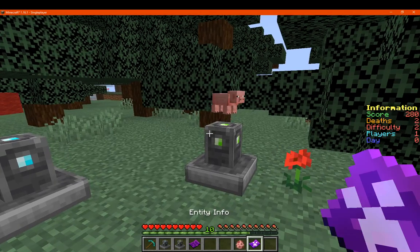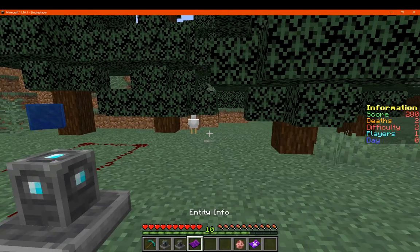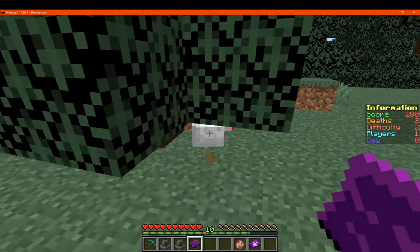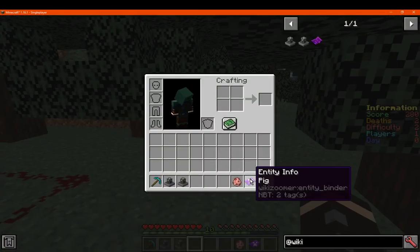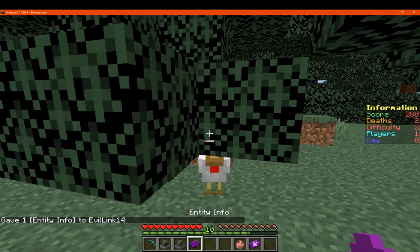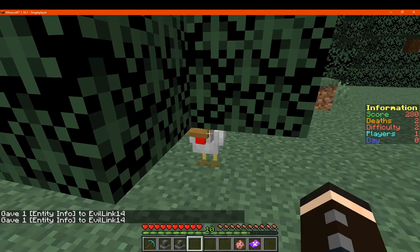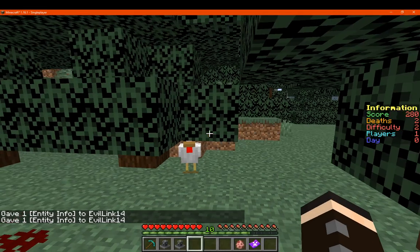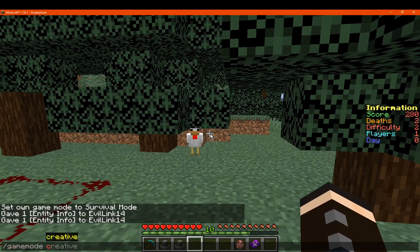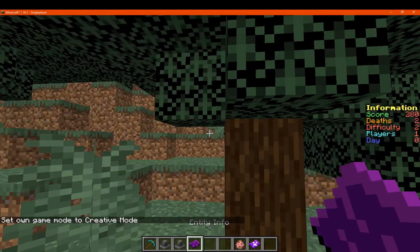Moving to the entity zoomer — you want to use your entity info item to bind it to a mob. We just go for a chicken here and right-click. It's supposed to give us an item, but clicking on the mob worked fairly well in creative. It doesn't work in survival, but it does in creative — which is quite odd.